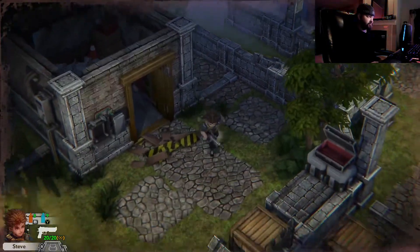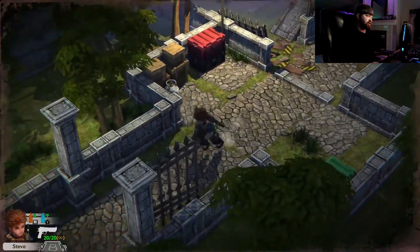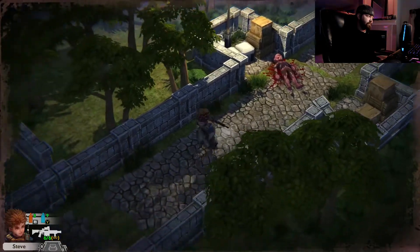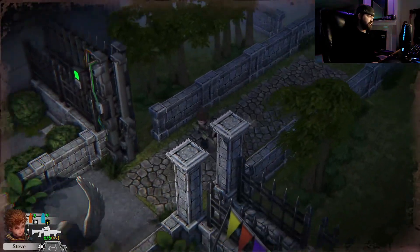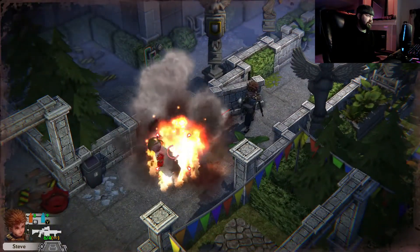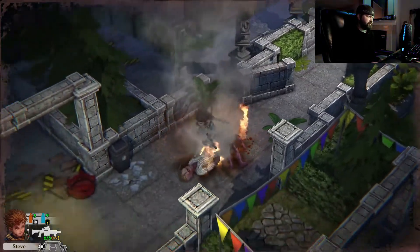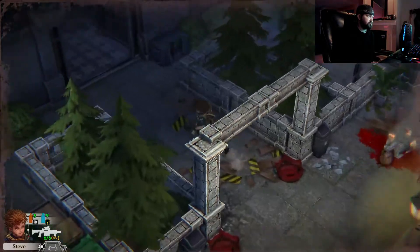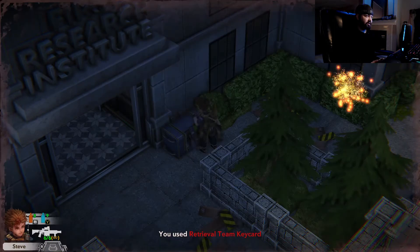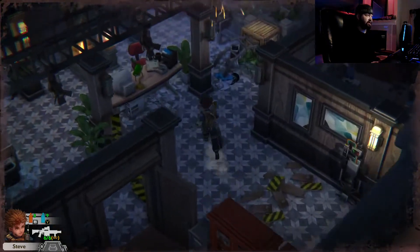All right, hey guys, welcome back to Heaven Dust 2. I was gonna backtrack here a little bit and try to open up more of those nautilus crates, and we also have a key that I think we can unlock a door inside the actual laboratory or wherever we are. I think it's a laboratory. We need the nautilus key right here. Check an Emma — great, awesome, glad I came back for that.